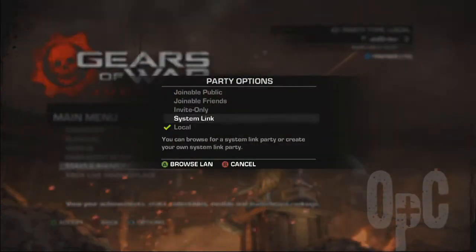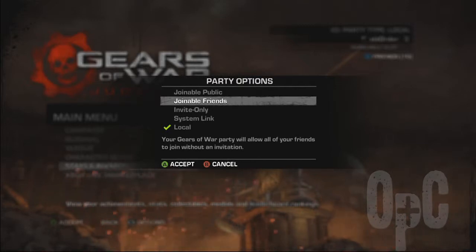To change whether you're in a local party or online, press the back button on the main menu. Then you can put it on invite only, joinable friends, public, etc.